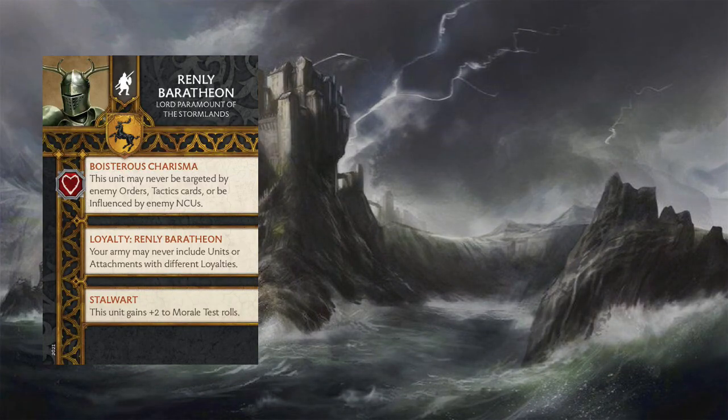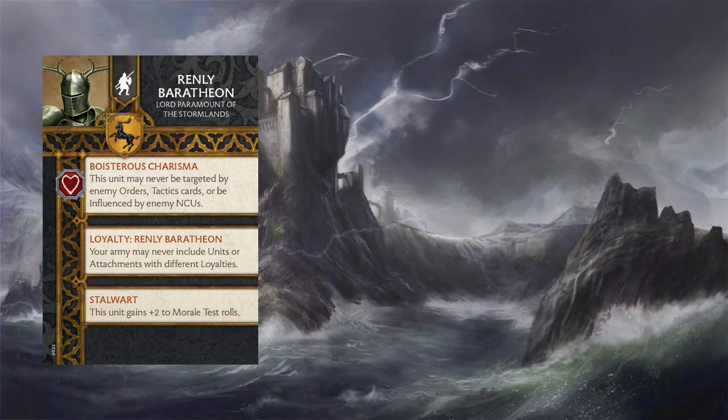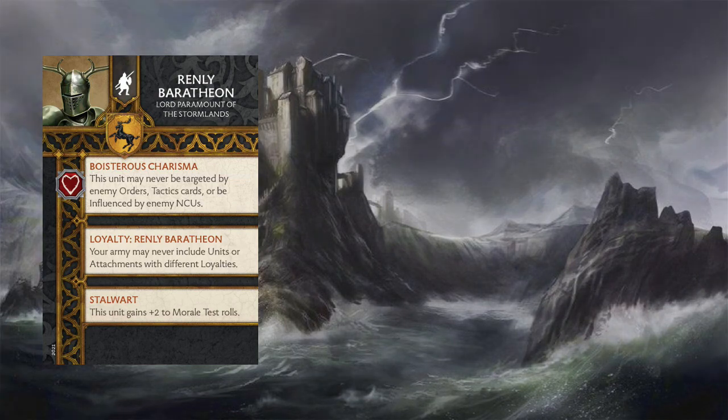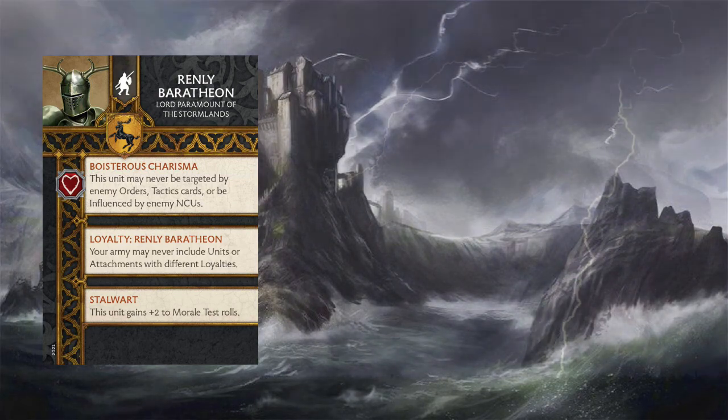The commander I like a lot with the Thorn Watch is Renly Baratheon, Lord Paramount of the Stormlands — Renly 2, the Helmeted Renly. He brings an ability that can't be stripped called Boisterous Charisma: this unit may never be targeted by enemy orders, tactics cards, or be affected by enemy NCUs. He also brings Stalwart, so the unit gets plus two to their morale test rolls. Putting him on the Thorn Watch means your opponent really can't do much to touch them — it's almost like having a pseudo-Counterplot always attached.